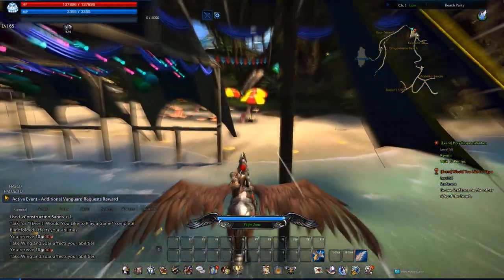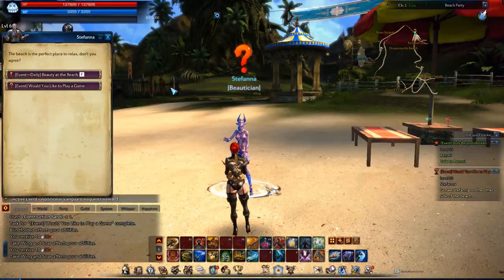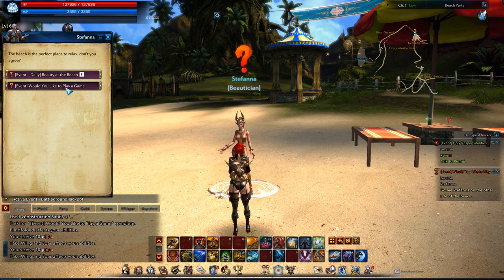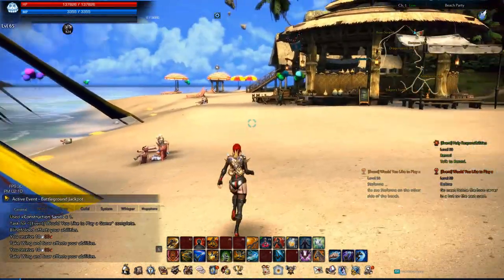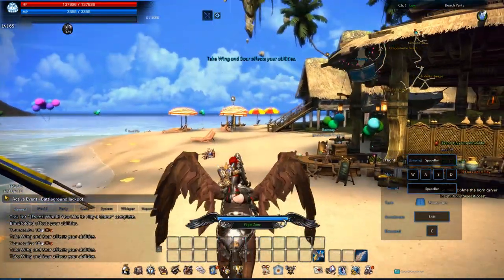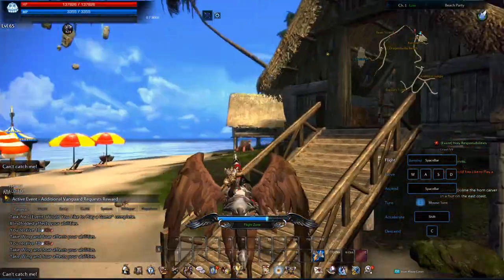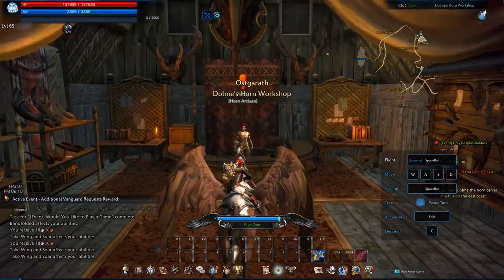I'm flying across to talk to the NPC on the other side. When you talk to her, she has two quests. You don't want to do 'Beauty on the Beach' — you only want to do 'Would You Like to Play a Game.' You can ignore her other quest; it's only for a minor cosmetic and nothing worth your time if you're focused on getting the good rewards from the event tokens.